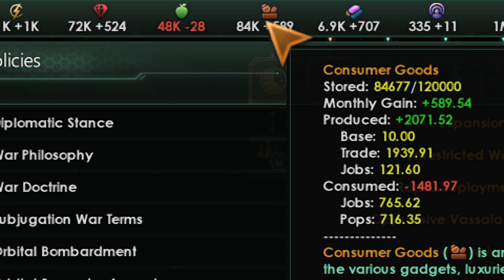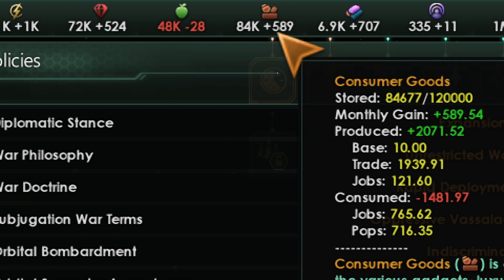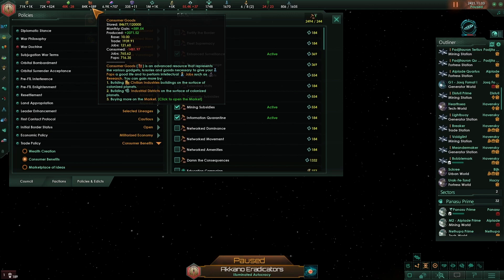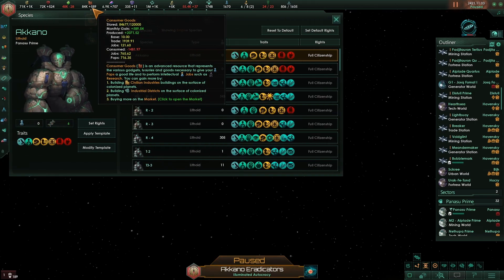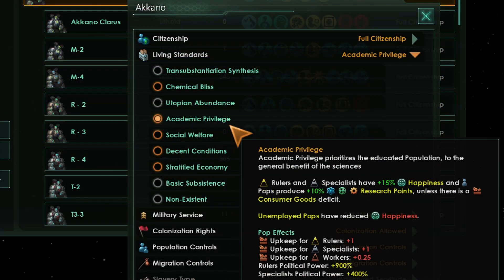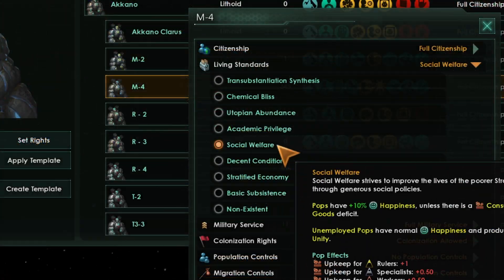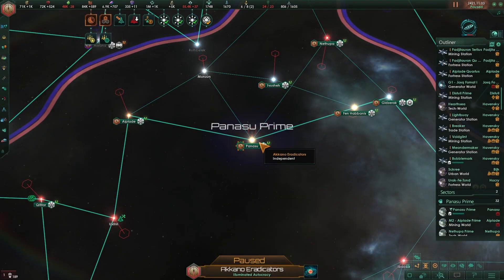Therefore you are going to be swimming in consumer goods. You can enact social welfare — I did that for all my citizens and I still have plus 5k producing of consumer goods, and all my factories are only producing alloys. If you check my population, I have them all with citizen rights and I enact social welfare, except for the scientists who have academic privilege. I really do not know what to do with all the excess of consumer goods.